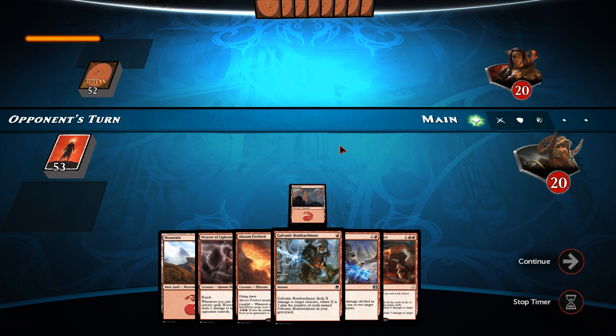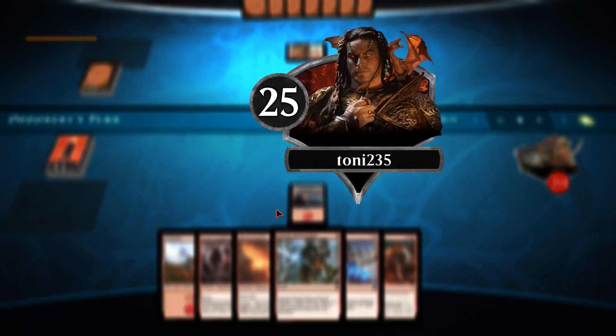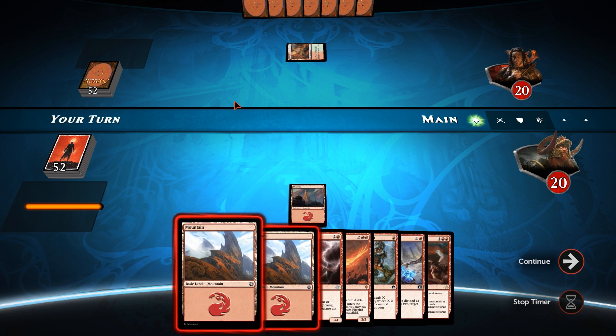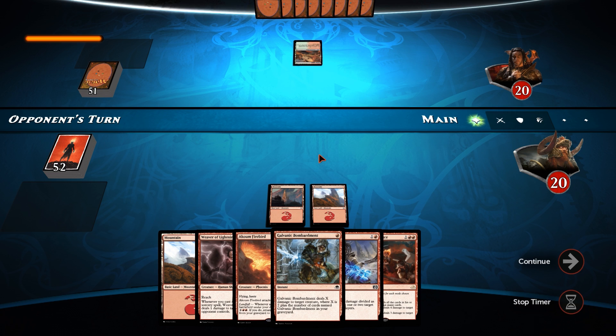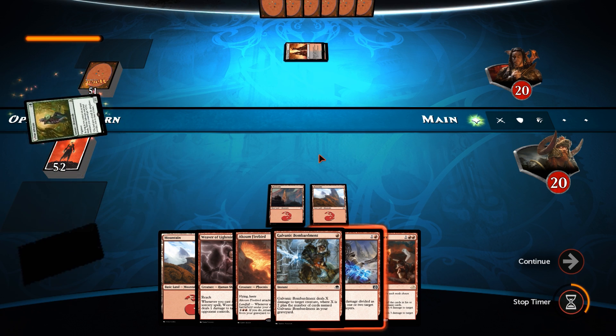Opponent is green-red, so this might be ramping - Rank 25. We'll play a mountain, pass the turn, hold up Twin Bolt, Bombardment if we need to. He goes Jund into Sylvan Advocate.